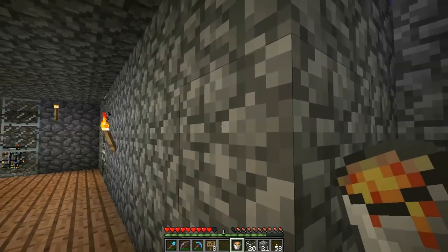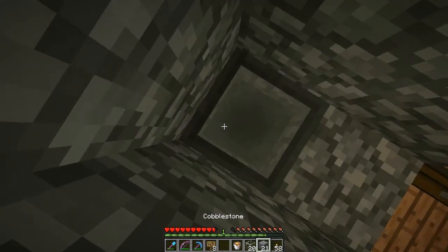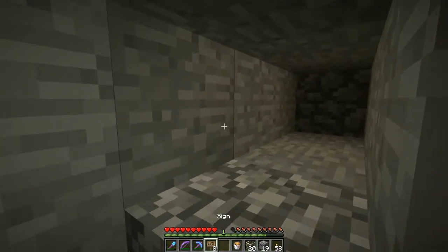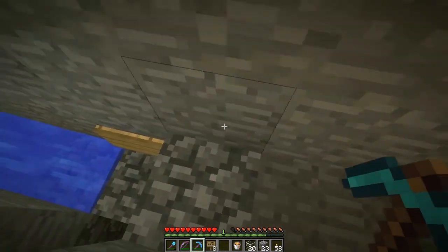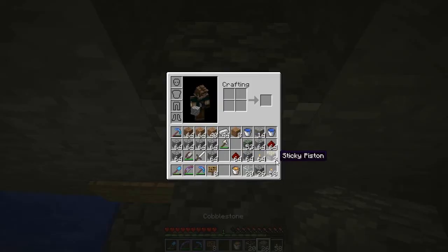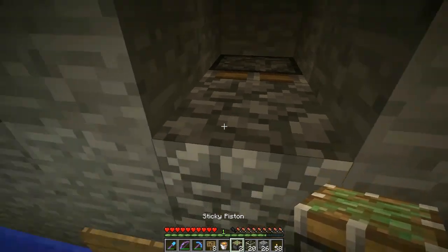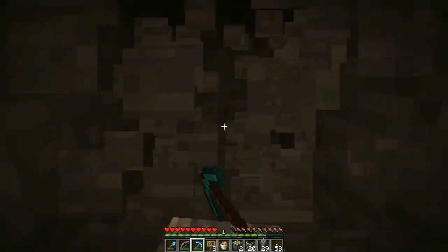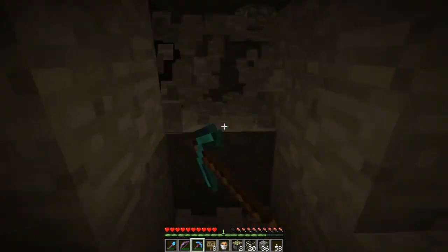I picked the lava up. Do I have the sticky pistons on me? Yes, I do. Lava goes here. I'm going to have a sticky piston right here. Block's going to be here. Sticky piston is going to be here. That will work. Now I just need to hook this up, wire this up.